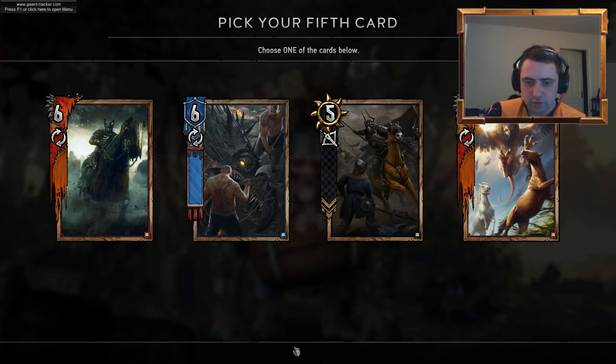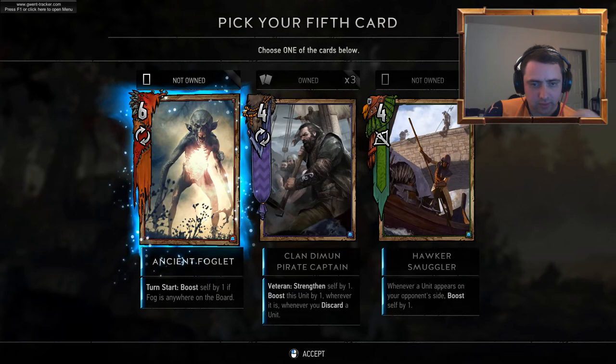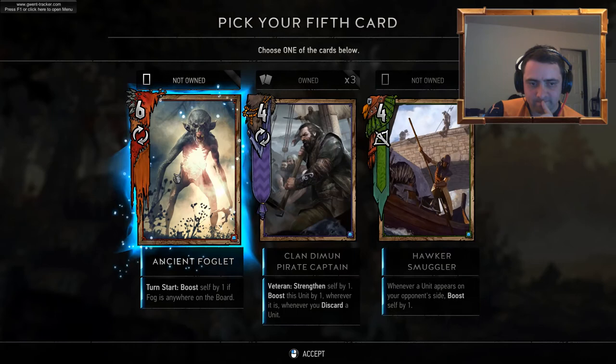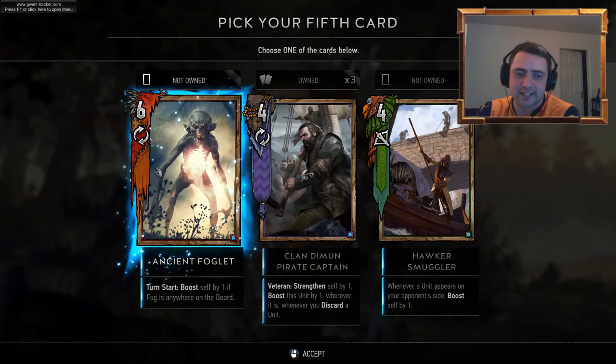Wild Hunt Rider. Reaver Hunter. Nozka Brigade. Arch Griffin. Ancient Foglet. Clandermen Pirate Captain — we've already got three. Hawker Smuggler. I'm not sure how good the Foglet deck is — let's go for the Hawker Smuggler.